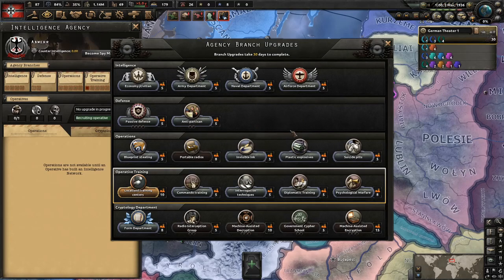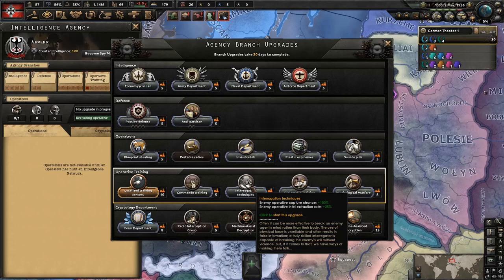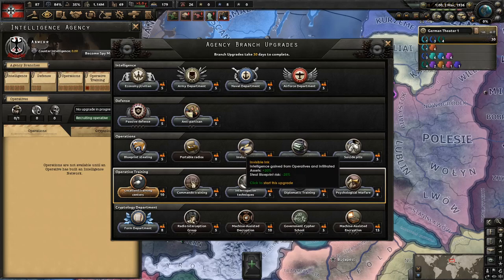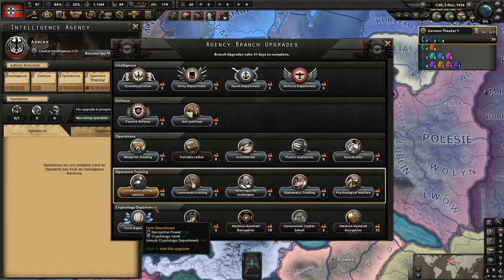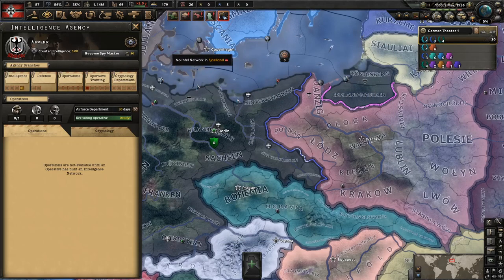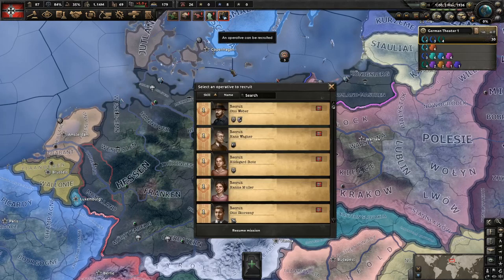We probably want to go down into the extraction rate. The intelligence gained is probably a good one, or cryptology. We want to get these done as soon as possible before everything kicks in. We're going to want to have some of these — at least the naval and air force, or the UK ones. So let's start off with those and get them knocked out.